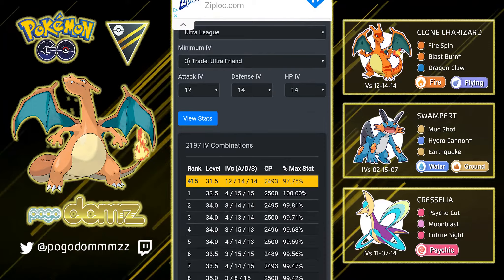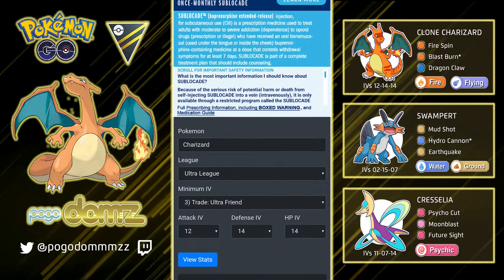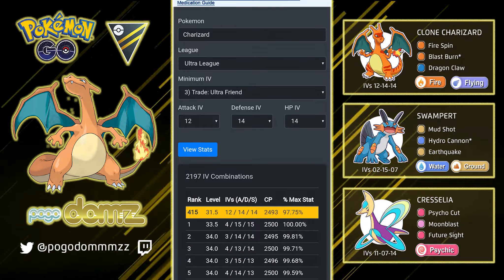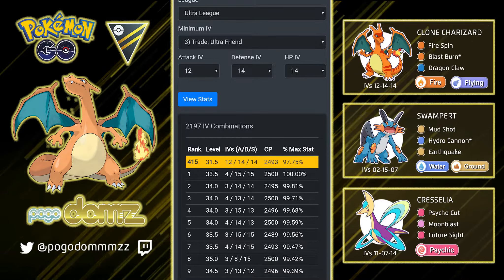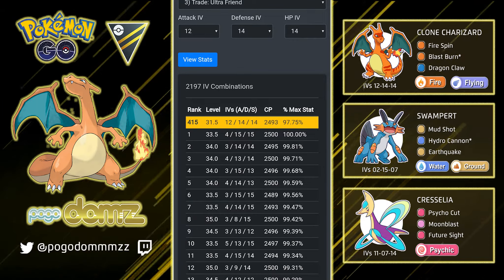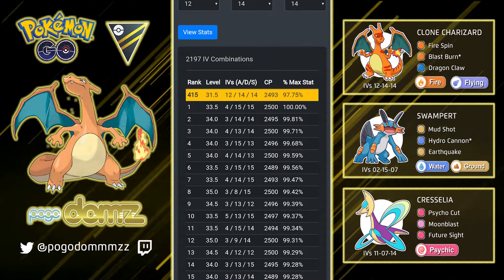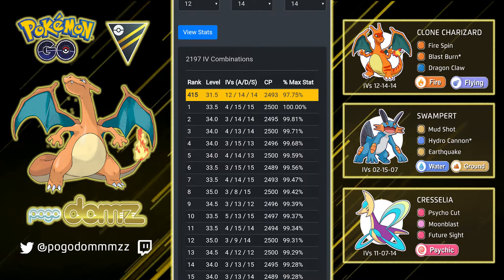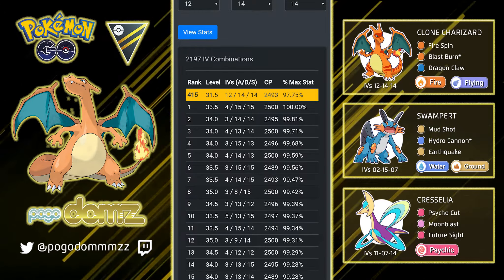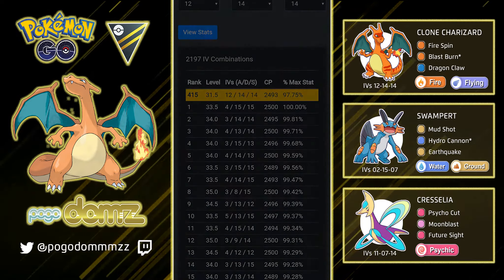I'm just going to quickly jump into Ghostadium.club. If you don't know what this is, it has a PvP IV analysis that you guys can type in your Pokemon. In this case I have Charizard, Ultra League, traded with an Ultra Friend. Attack is 12, 14, 14, and as you can see it is ranked 415 — not too far off from rank number 1. PvP IVs are not too bad. It does pretty good with CMP ties with Charizard and other Pokemon as well. Without a doubt, let's just jump right into it.